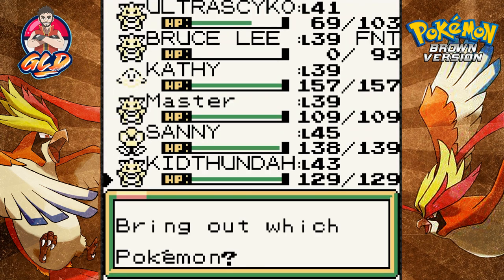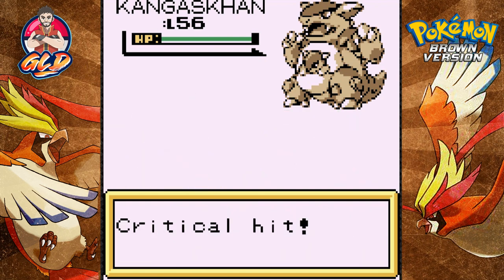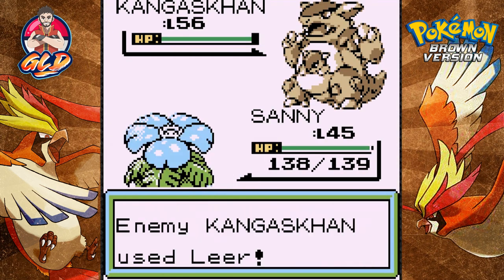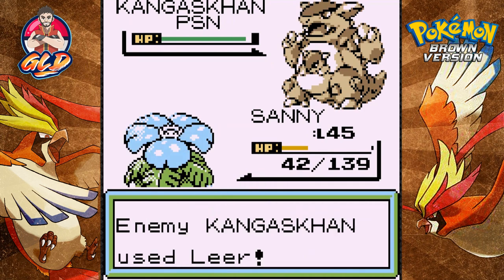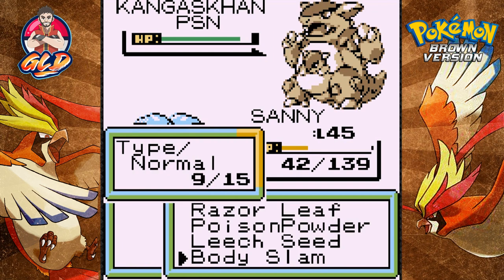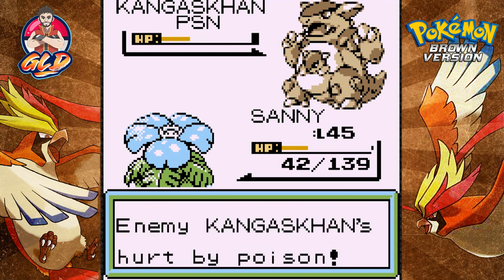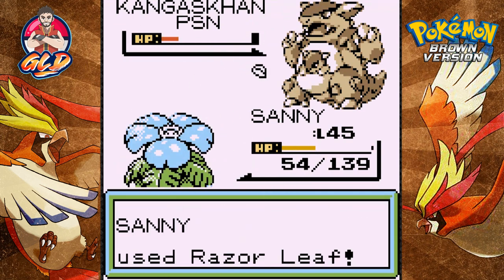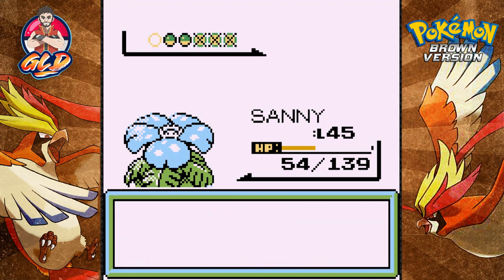Kangaskhan defeated our Pokemon just like that - let's go with Kid Thunder. This guy is going with Dizzy Punch, hitting with one-hit KOs. It's poisoned and here comes a Mega Punch - Leech Seed it! It's been seeded so we're going to let the good times roll. Kangaskhan is the type of Pokemon we have to be strategic about because it's super thick. Critical hit, Guard Spec, getting hurt by poison and seeded. Razor Leaf - there goes Kangaskhan! He's coming out with a Rampardos.